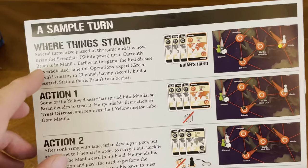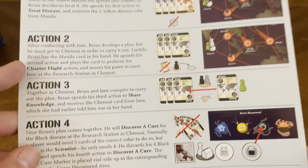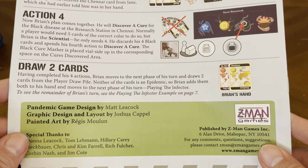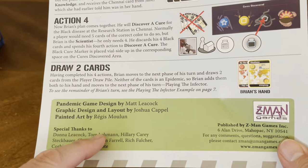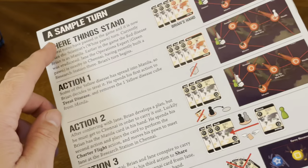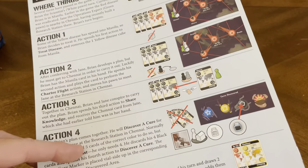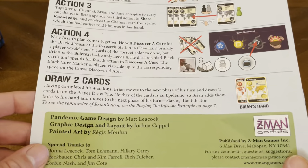On the back it shows where things stand: action one, action two, action three, action four, draw two cards. It basically gives an example of how a turn would go — a sample turn — which is very helpful to have in the back.